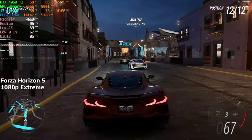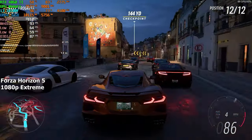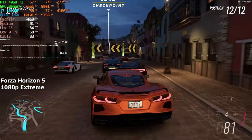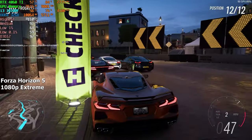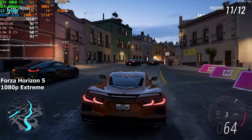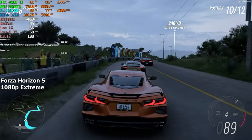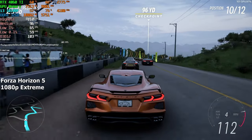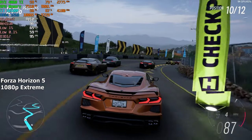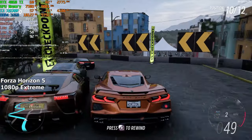Forza Horizon 5. We are running this game on the Xtreme preset with ray tracing set to disabled, and I gotta say, the game is running amazing. In the built-in benchmark we averaged around 95 FPS. This CPU has managed to deliver 60-plus FPS in all of the games that we've thrown at it so far, but I wonder just how well it's gonna perform in other games that are a bit more demanding on the CPU.